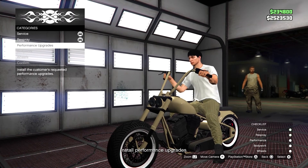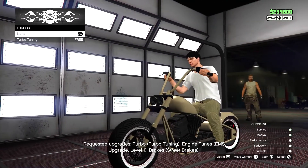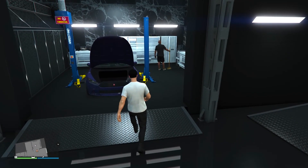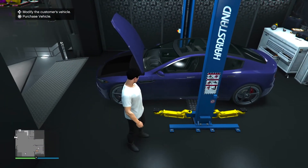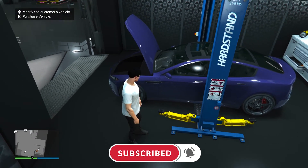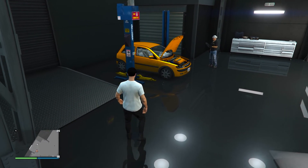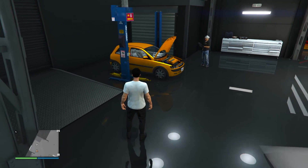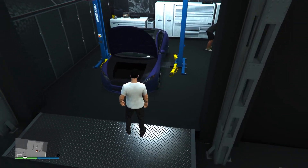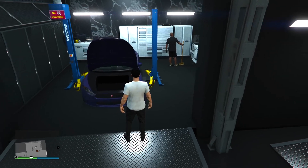If you guys saw my last video where I was customizing bikes for customers, you're going to like this money making method — it's pretty much the same thing. What I'm doing right here in the video is called the auto shop client jobs. If you bought the auto shop and the car lift, you basically have two vehicles in your auto shop you can customize for customers and make money from. The vehicle I'm customizing here is the Raiden, which is pretty awesome — I don't think I've ever gotten this vehicle in the auto shop before.